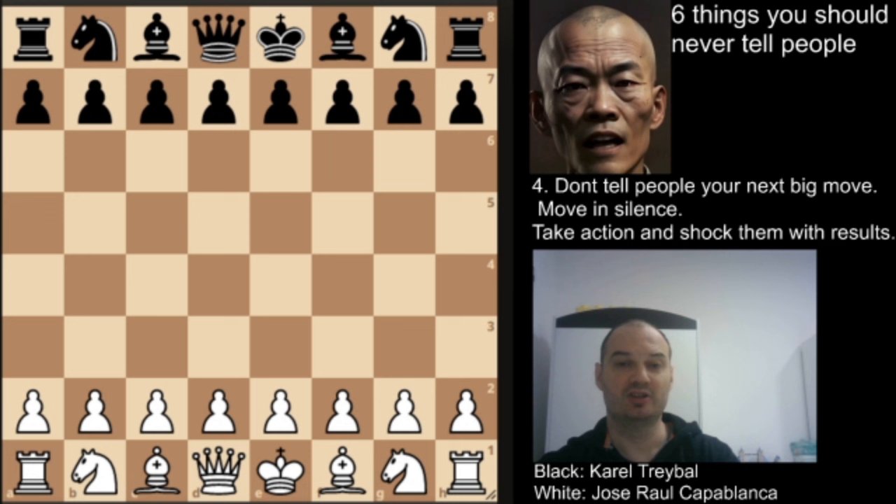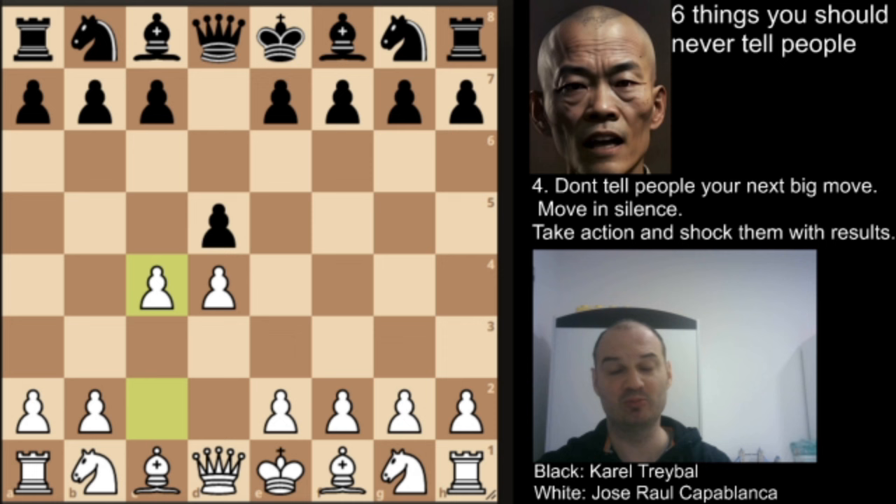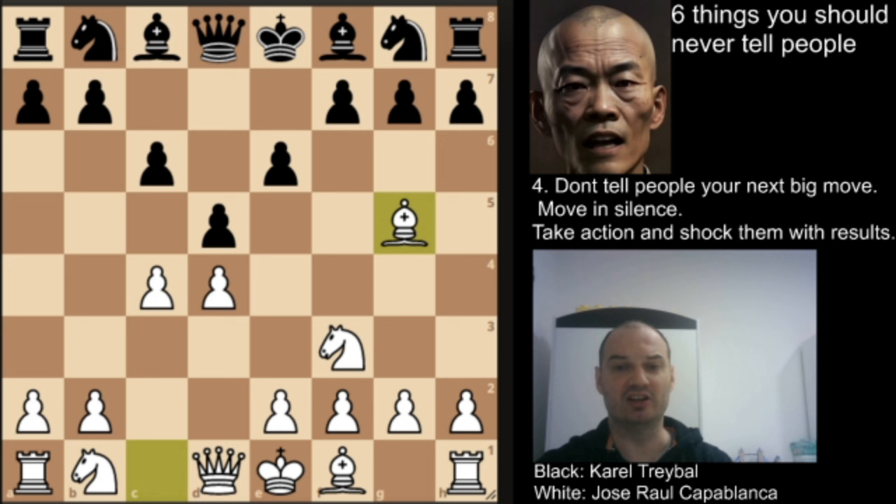Capablanca was white and he opened the game with d4, striking the center. His opponent replied with d5, Capablanca replied with c4 and we have the Queen's Gambit on the board. Black played c6 — the Slav Defense — and we have knight to f3, then e6, and now bishop to g5, attacking the queen. His opponent blocked with the bishop.